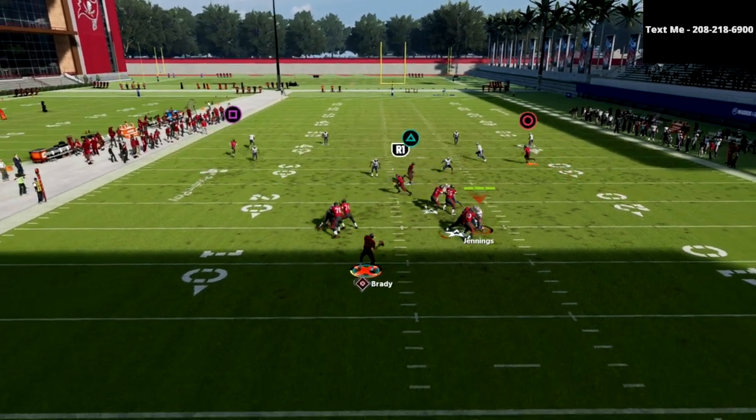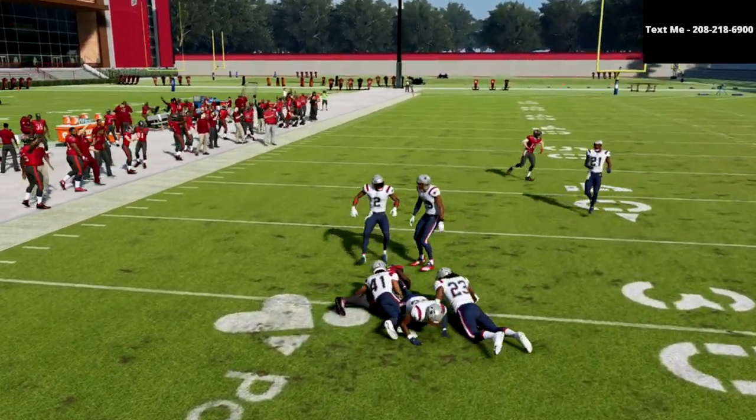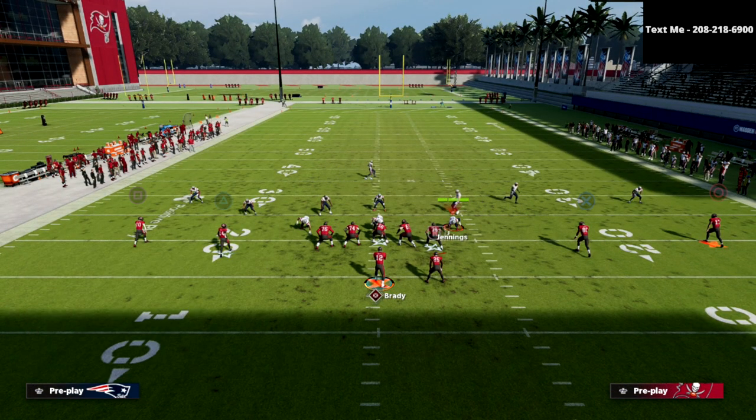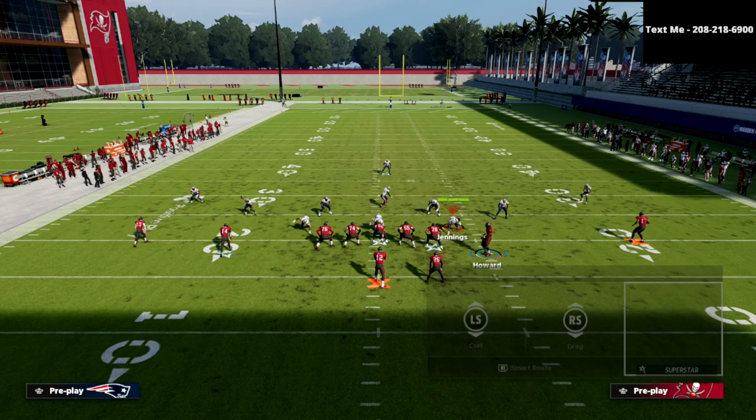The first read is always these underneath routes. If we can take these underneath routes for an easy 10 to 15 yards a pop, we are certainly going to do that. What we want to do is make them have to hard flat on both sides of the field — that's the purpose of that play.